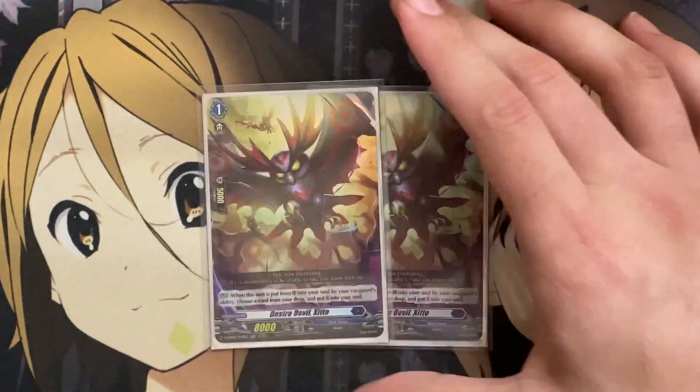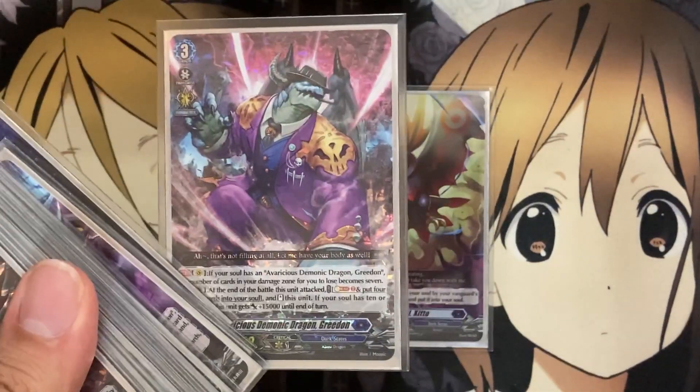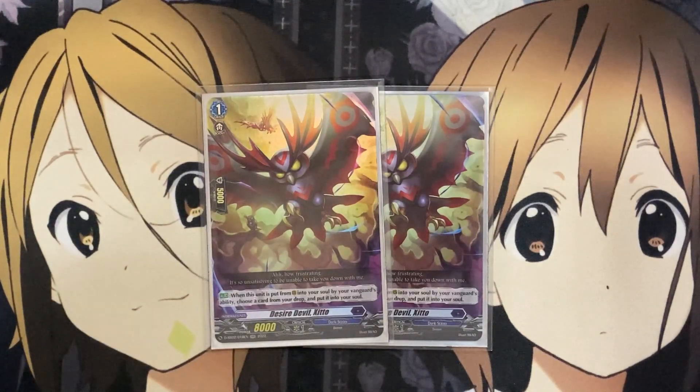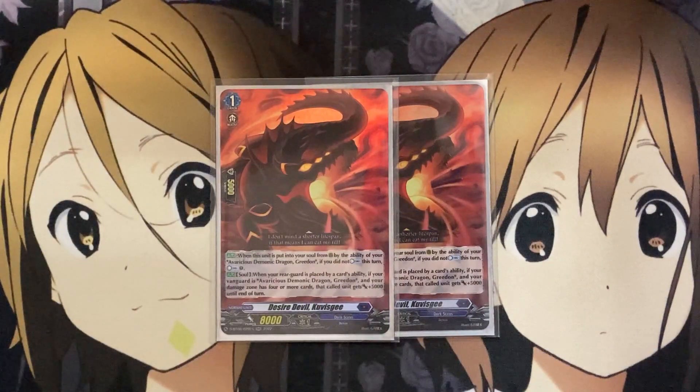For the other grade 1s, running 2 copies of Desire Devil — when this unit is put from rear into your soul by your Vanguard's ability, choose a card from your drop zone and put it into your soul. More soul build-up overall, especially if you've damage zoned any of the Greedons — being able to move them from drop to soul to reach the 7-damage loss requirement is great setup, which is why it's a 2-of. Also 2 copies of Desire Devil Kuvski: when this unit is put into your soul from rear by the ability of your Greedon, if you did not countercharge this turn, countercharge 1 — making up for a lot of the counterblasting. And from the soul, when your rear guard is placed by a card ability, if your Vanguard is Avaricious Demonic Greedon and your damage zone has 4 or more cards, this card gets plus 5,000 till end of turn.